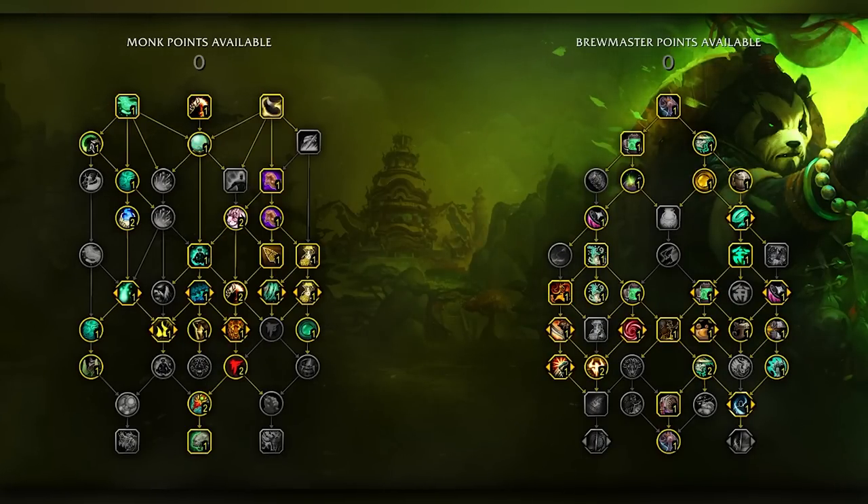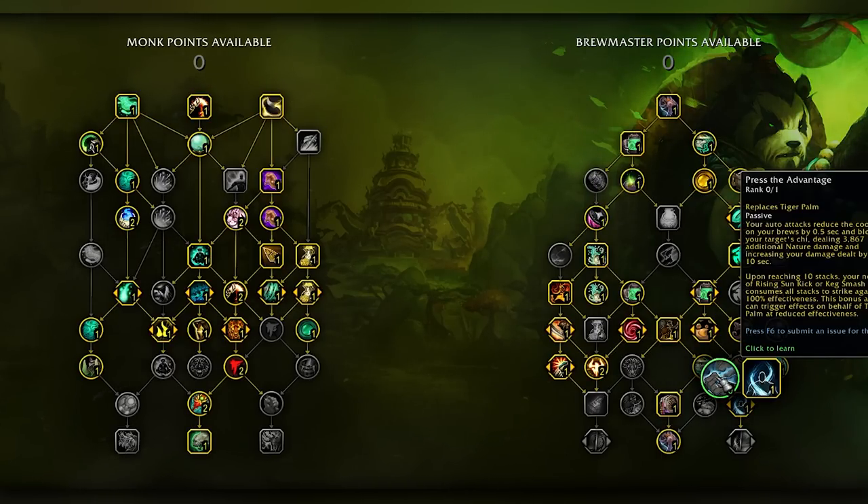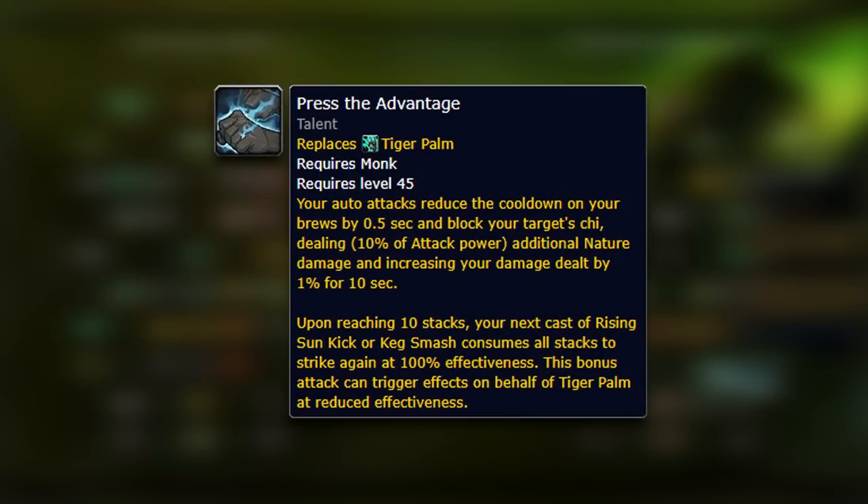The new talent is called Press the Advantage. This is a passive ability that is going to replace Tiger Palm. Your auto attacks reduce the cooldown of your Celestial Brew by 0.5 seconds and block your target's chi, dealing additional nature damage and increasing your damage dealt by 1% for 10 seconds. Upon reaching 10 stacks, your next cast of Rising Sun Kick or Keg Smash will consume all of those stacks to strike again at 100% effectiveness.